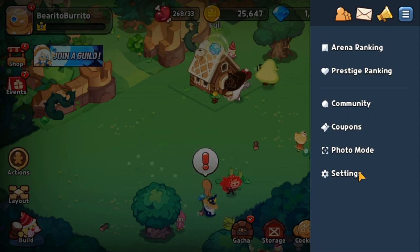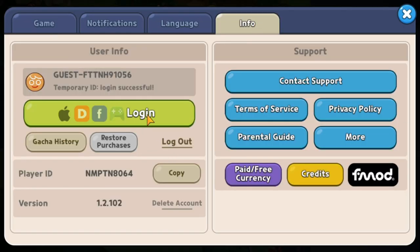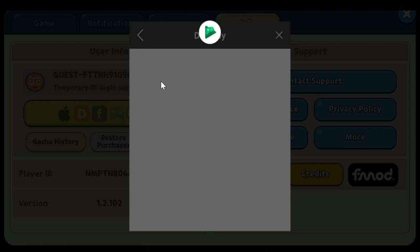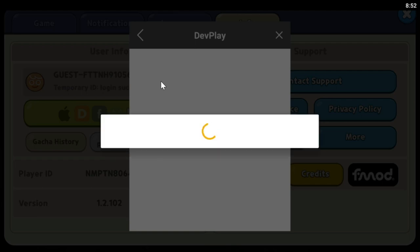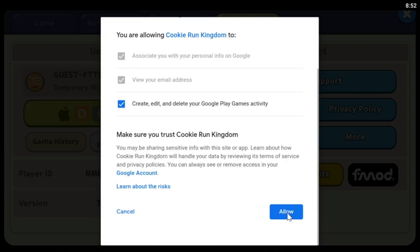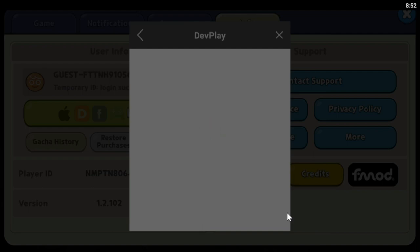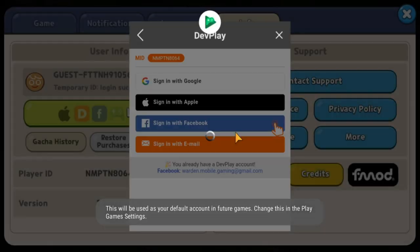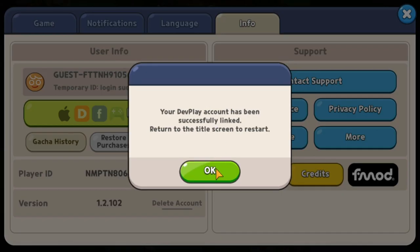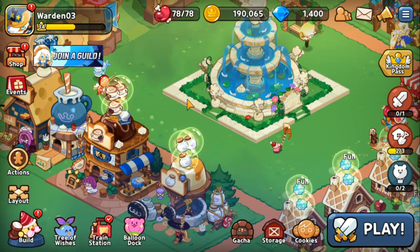I'll try to save this account since I'm happy with it. Go to settings — info — login, then sign in with Google. I'm not choosing to re-roll anymore, so I'll bind this account. Allow — bind — allow. The account is now binded to my email.